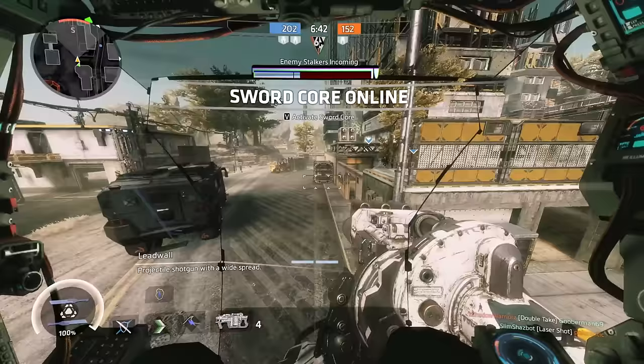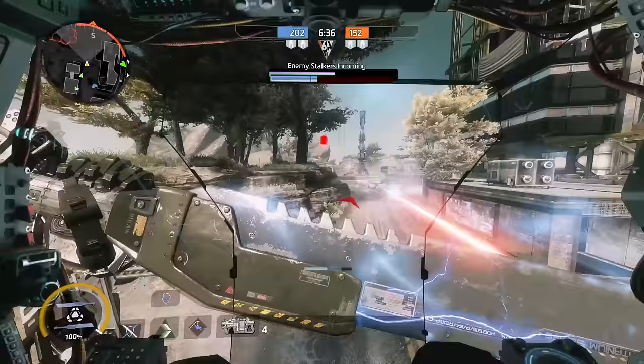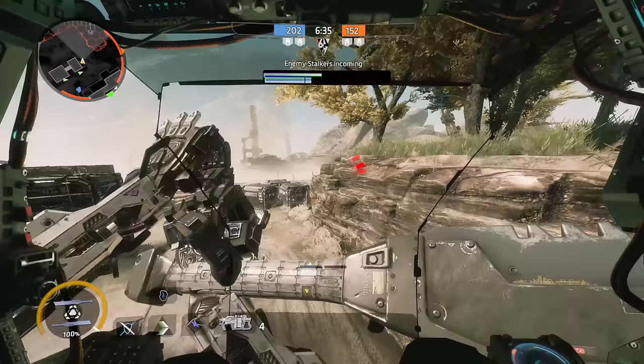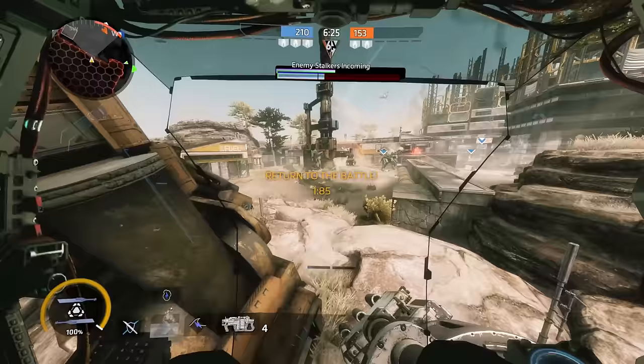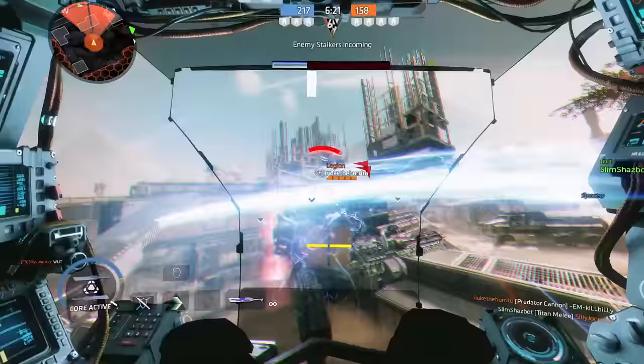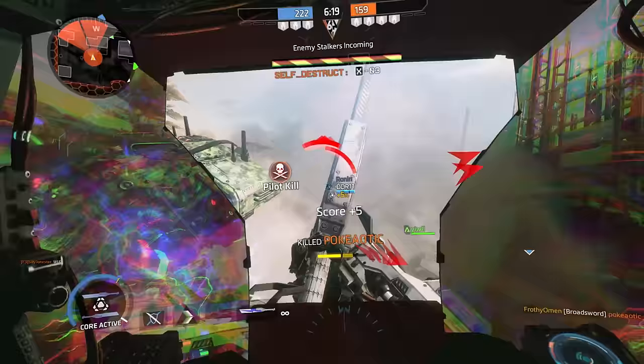For ordnance, you've got the Arc Wave. This deals 75 damage to pilots, buffed up to 100 if used during sword core. The Arc Wave deals 1,000 damage to Titans normally, and is increased significantly during sword core — though even with the damage buff, it's not quite enough to one-shot a doomed Titan.